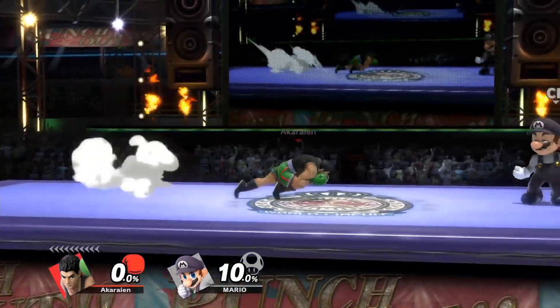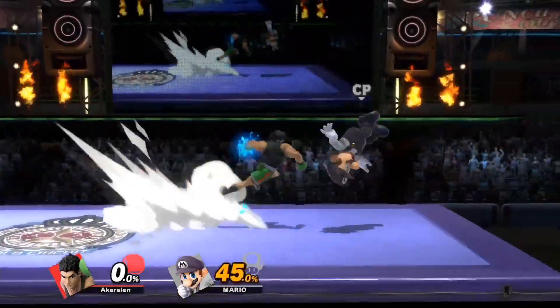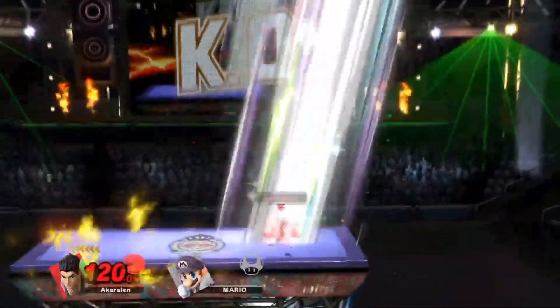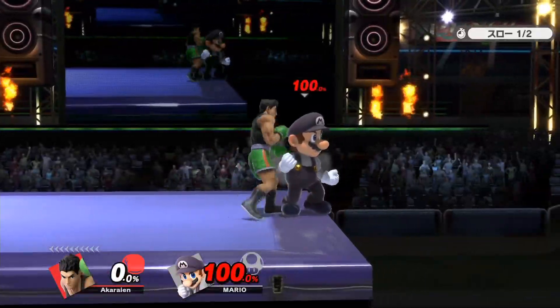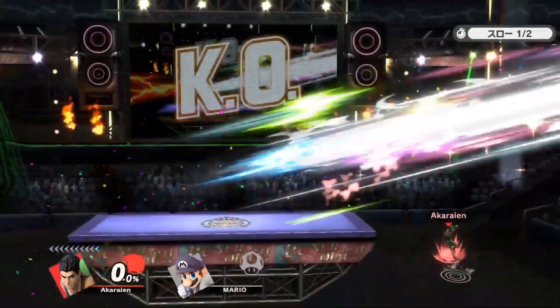Starting at 10%, you can start to combo down tilt into F-tilt. This is pretty much your bread-and-butter combo up until 40%. At around 35%, you can start to combo down tilt with side B, dash attack, and KO punch, which you can use pretty much all the time until the very high percentages. At 70% or higher, you can already start killing with down tilt to side B near ledge. Bear in mind that at around 100%, you will have to go down tilt into instant short hop for the side B to still connect.